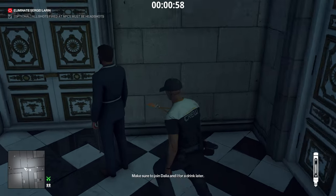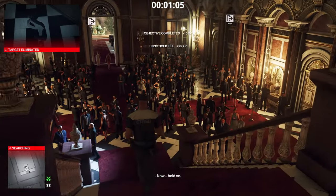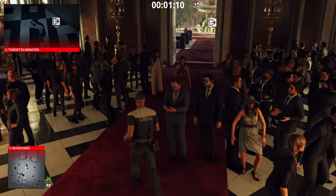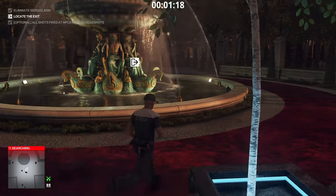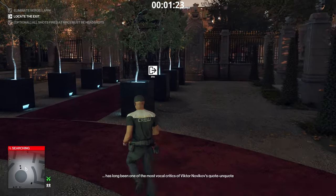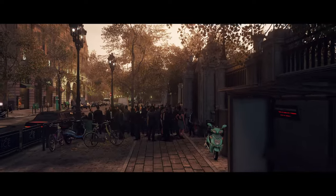Close the door behind him as he comes in, syringe him, and then run straight to the exit. Target eliminated — poison kill. Easy. There are a fair few elusive targets for Paris in this arcade contract — I think three overall. Paris and Sapienza had the most elusive targets overall. But yeah, that's how you get a nice easy Silent Assassin for the Forger in level two of the Clutches.